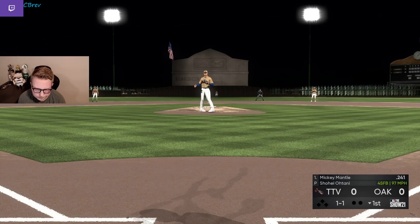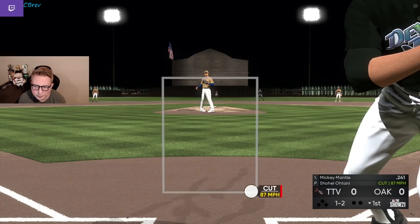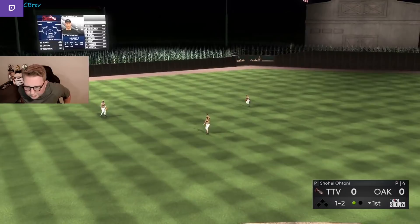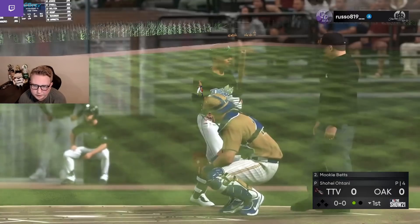We are taking on Shohei on the mound. People pitch wildly differently with this card — every time I face it, it's something different. So we definitely want to see some pitches here to figure out what he's going to attack us with. Lots of variety so far. We are late on the cutter there — really bad swing, honestly. Might take me a minute to get back into the flow of things. That was absolutely dotted too. We saw it the whole way, but our PCI and timing was way off.